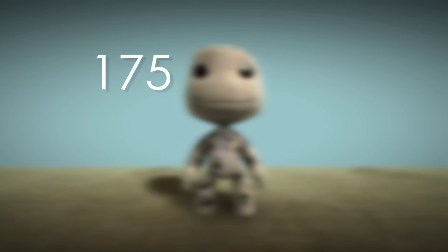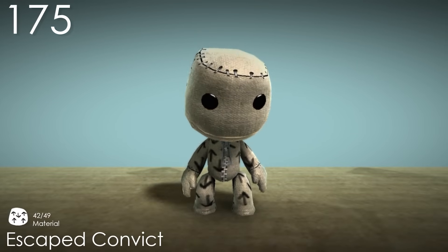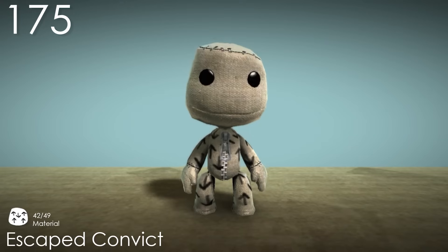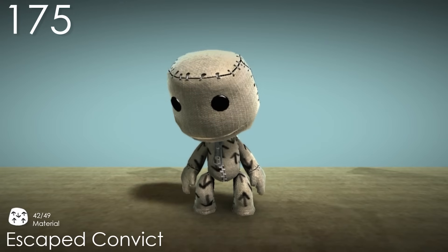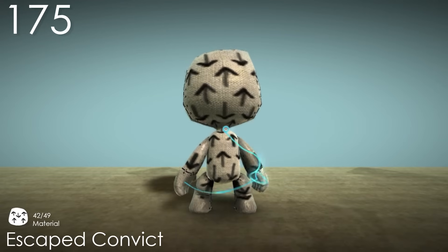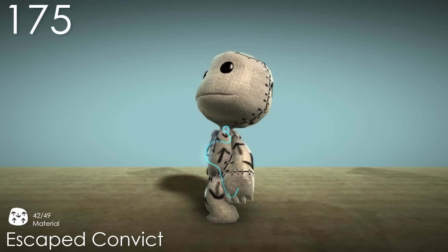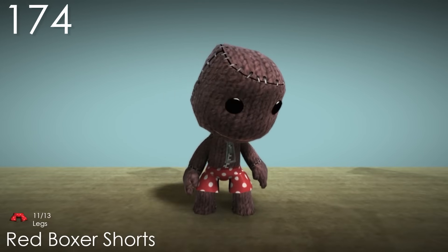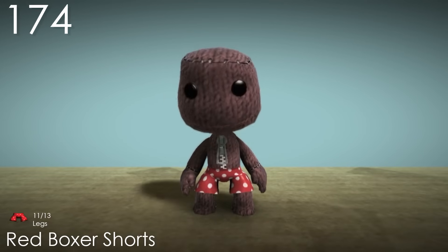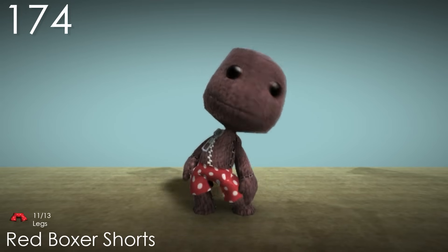Number 175: Escaped Convict. I didn't actually know the name of this costume before this, so there's definitely points for the idea here. But by now you know that I'm getting a bit tired of these white base skins. I know that here it is actually referencing something, but to be honest the arrows themselves don't look super good either. Number 174: Red Boxer Shorts. Here's another starting costume that's pretty simple, but it's still more interesting than the Red Stripe Pants. They still look like underpants though.